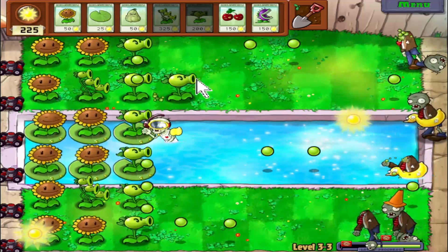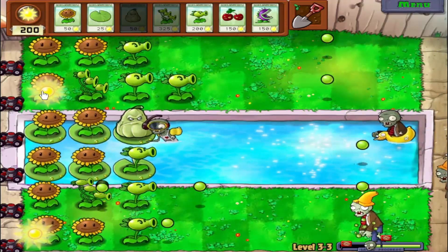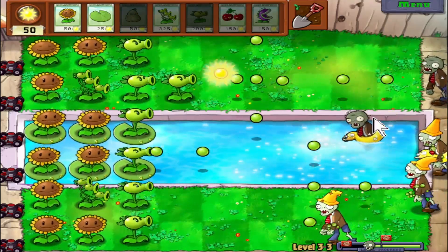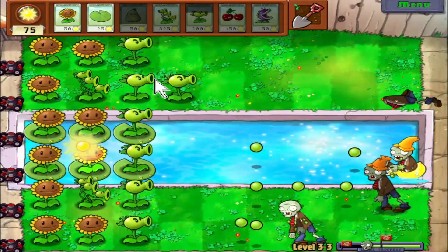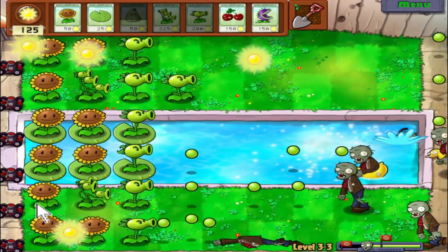He's scuba-dived all the way — look at him go, he's chomping! But the squash will take him out. I did not see him — so we've got guys diving underwater now. I see how this is. Hopefully we'll get a plant that'll solve that soon enough — wink wink nudge nudge.